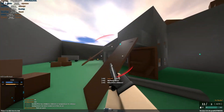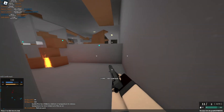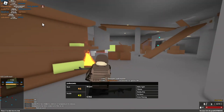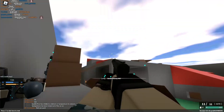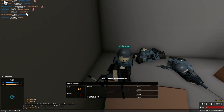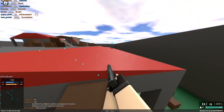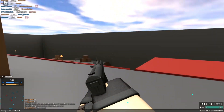Yo, we got a kill — let's go! And 3 XP, yippee. Oh, there's a guy holding the C8A2 or some kind of gun. We're shooting, shooting, shooting — oh no, we died. The Model 870 is kind of OP for a starter gun. Is the Kek 9 even a real gun?